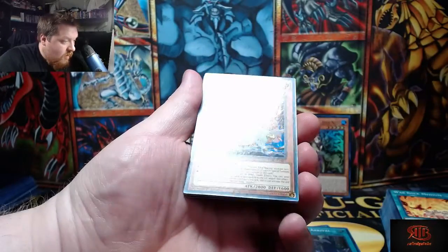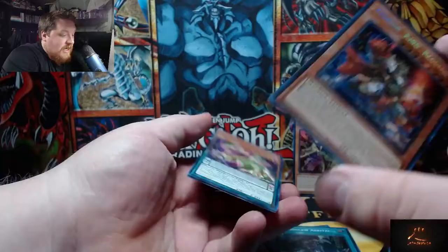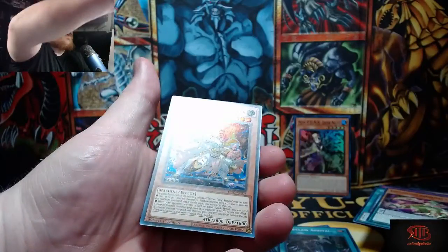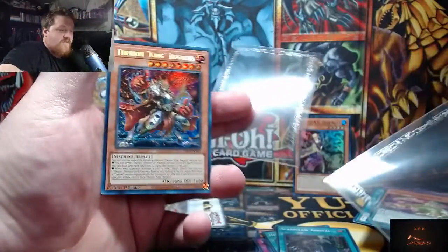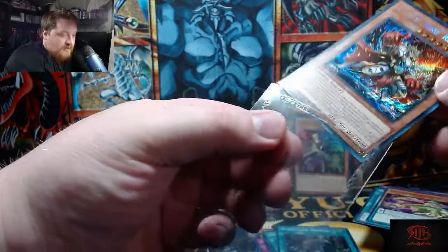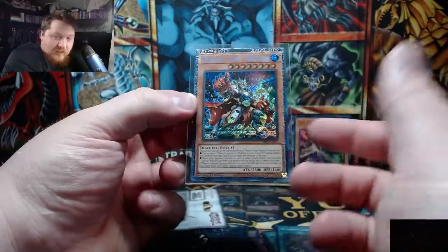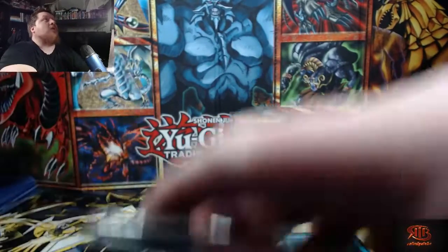There we go, actually! This might actually be a really good secret rare — this is one of the Starlight Rares, so this one's getting treatment. This one's getting one of those cool pharaoh Egyptian sleeves. You guys probably didn't hear that because the volume's down. That has the potential to be an actual valuable secret rare, so thank you, thank you, thank you.